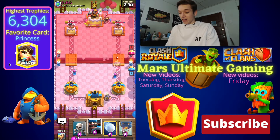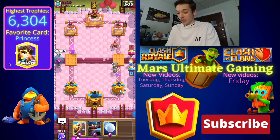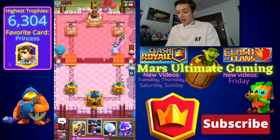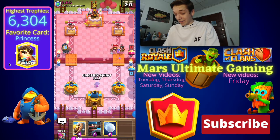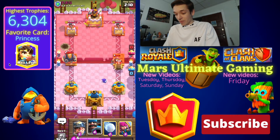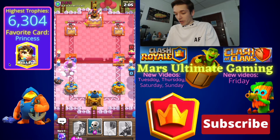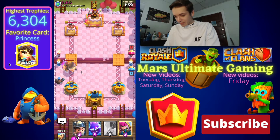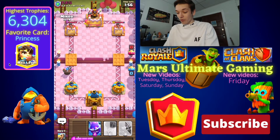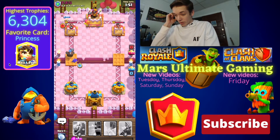We're gonna go Miner in the back. He's gonna have Fisherman — I think he's gonna have a Hunter. Is he gonna have Hunter and Electro Wizard? Because if he has Hunter on the left side — oh no, he has Hunter and Electro Wizard. Let's just say that is not what we really wanna see here. He has Hunter coming in with his Royal Ghost. We can go with a Snowball there. I should've placed my Hunter closer, but we can go Skeletons. His Royal Ghost takes half my tower.